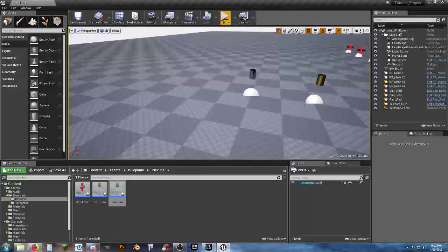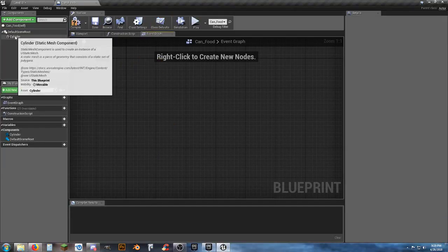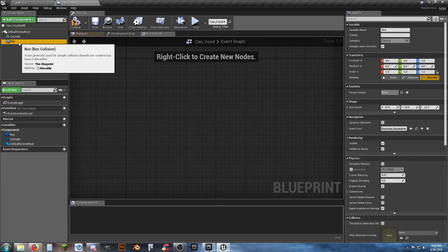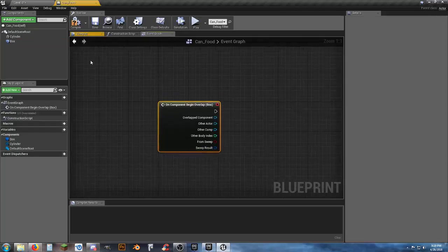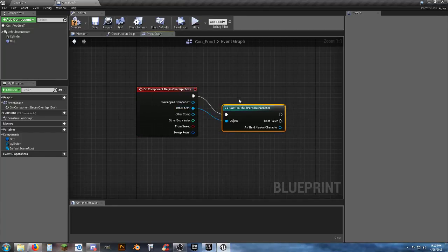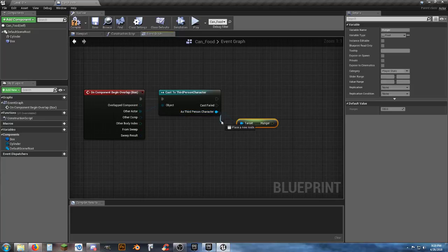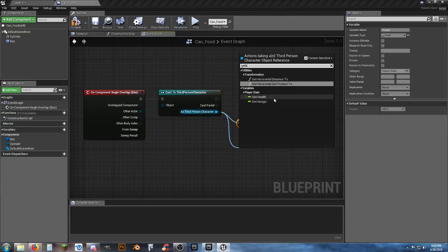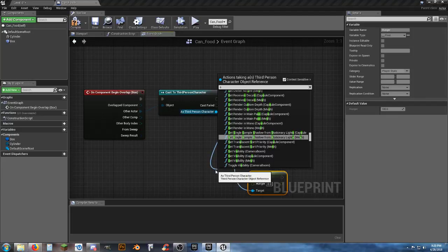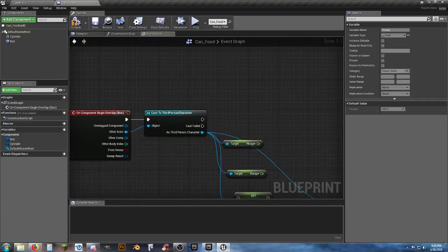Now we do the same thing for Can Food. Open it, add a box collision, add On Component Begin Overlap, cast to Third Person Character, then Get Hunger — get two Get Hunger nodes and a Set Hunger node.